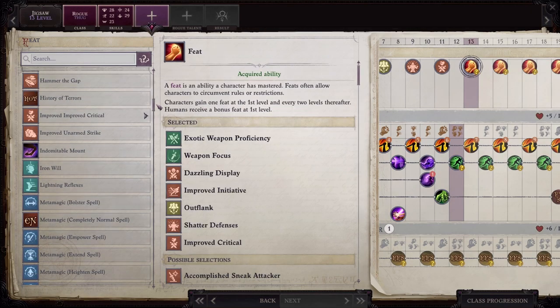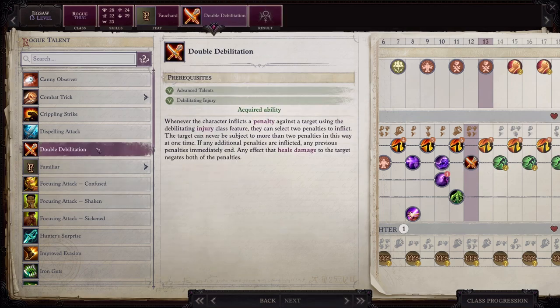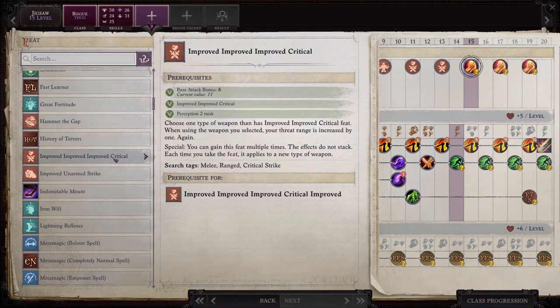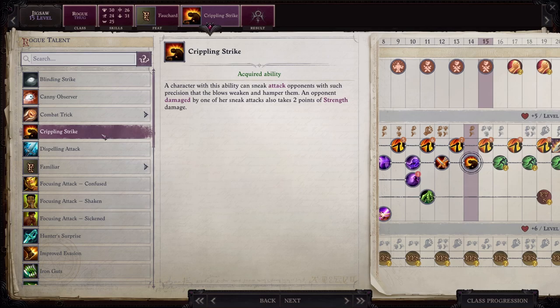At level 13, start on the Trickster feats. You now have Improved Improved Critical, increasing your Critical Threat range by one for the Falchard. For your Rogue Talent, get Double Debilitation. As a Rogue you get access to Debilitating Injuries — one puts a penalty on an enemy's AC up to negative eight, another puts a penalty on their attack rolls up to negative eight. Before this you could only choose one; with Double Debilitation you can use both simultaneously, triggering every time you deal Sneak Attack damage. At level 15, take Improved Improved Improved Critical, increasing your threat range again. For the Rogue Talent, take Crippling Strike: every time you damage an opponent with Sneak Attack, you deal two points of damage to their Strength Attribute Score — if it drops too low, it's game over for them.